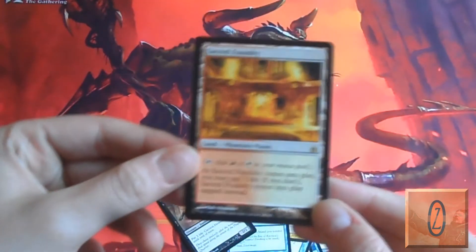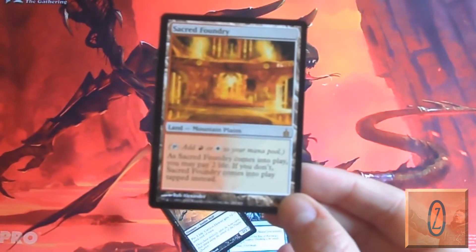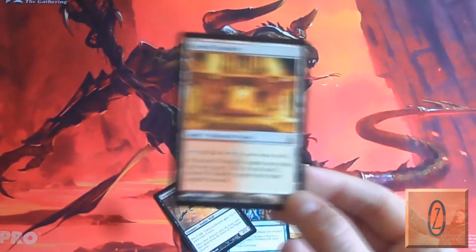And our rare is the Sacred Foundry — awesome, that's pretty cool actually. Sacred Foundry with the old artwork, it's the Shockland, so that's really cool. That's an awesome pack.